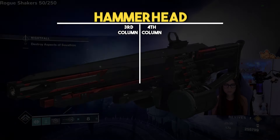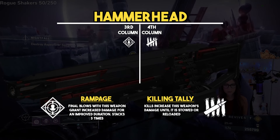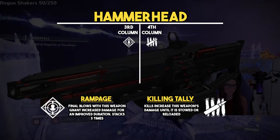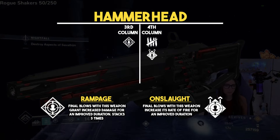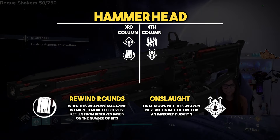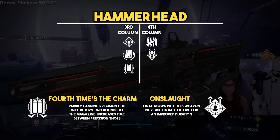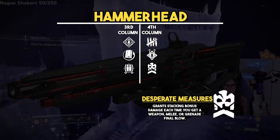Next is Hammerhead, with a god roll of Rampage and Killing Tally. Rampage increases damage with kills, and Killing Tally gives a damage buff on kills that lasts until you reload or switch weapons — making this combo excellent for sustained damage. Alternatives include Onslaught, which gives increased rate of fire from final blows; Rewind Rounds, which refills the mag based on how many hits you land on an enemy; Fourth Times the Charm, which returns ammo on precision hits; and Desperate Measures, which still needs testing.